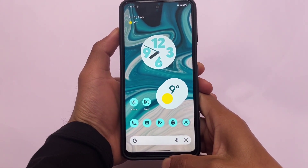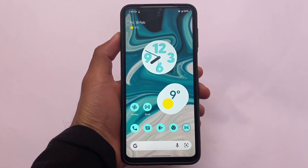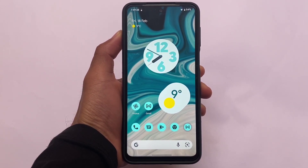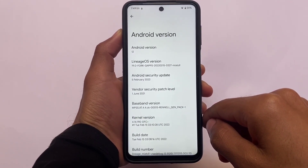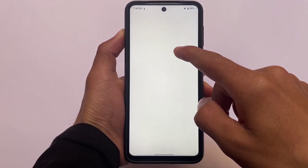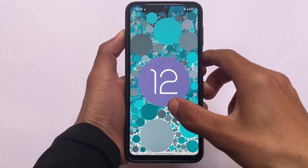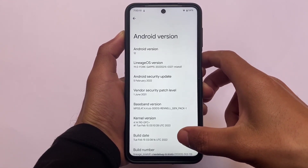Here comes the fork LineageOS 19 based on Android 12 for some devices including Redmi Note 9S, Pro, Pro Max, and Poco M2 Pro. The version we're talking about is 19.0 based on Android 12, with the latest February 2022 security patch. This ROM does not focus on any major customization but still has some basic features.